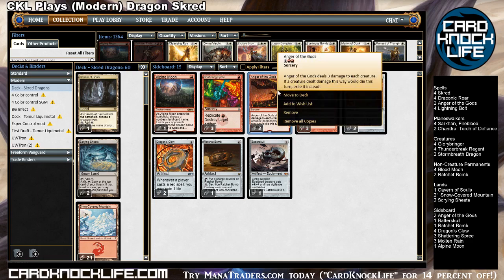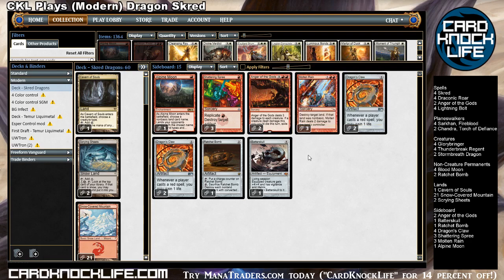With Anger of the Gods, we're pretty all-in — four copies in the 75. I might want a Sweltering Suns in the main so you can cycle through where it's bad. Kozilek's Return is another option because it's got instant speed. It won't ever come back in this deck since you don't have creatures big enough to trigger it, but Kozilek's Return can deal with creatures at end of turn or in combat, which is very nice.